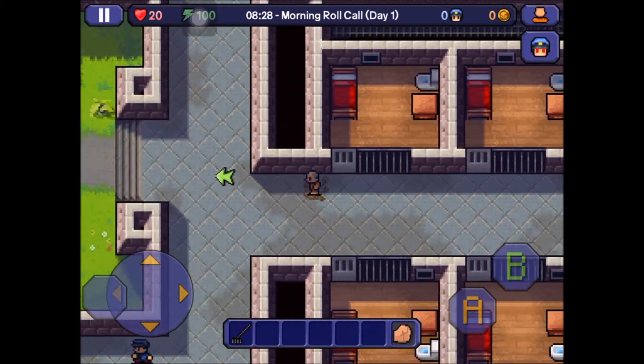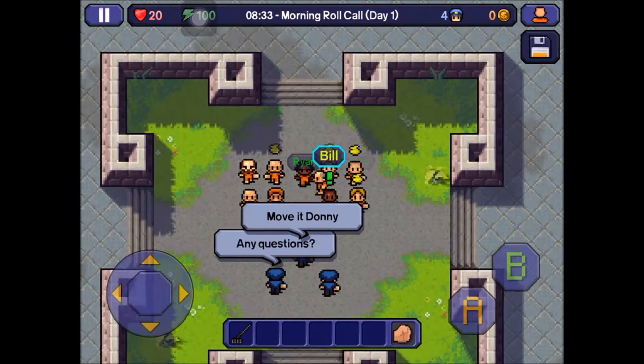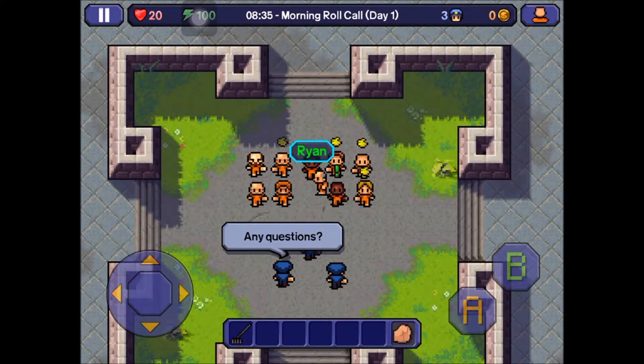If you can't find the rake before roll call, that's fine — just find it during breakfast. I actually got lucky and found one. Now you have to be at roll call for 10 to 20 seconds, or 20 in-game minutes.